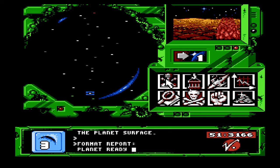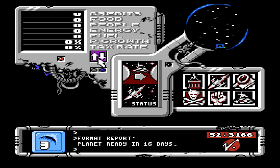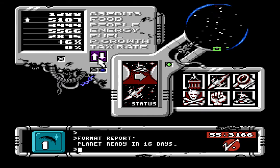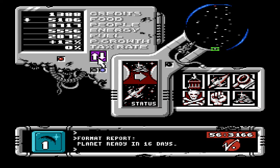How long until planet 3 is done? 16 days. Now let's go check the stats of planet 1. So I have 1300 credits, a little over. Food's going up. Population growth is increasing. It's at 6%, but I'm gonna drop it down to a 0% tax rate. I want the population to reach near maximum. So the cap on a lot of the resources and people is 32,767, which is the highest value an integer can hold — or a short integer in programming. So that's gonna be the max food, people, energy, or fuel on the planet.